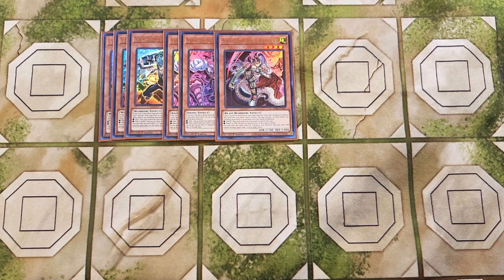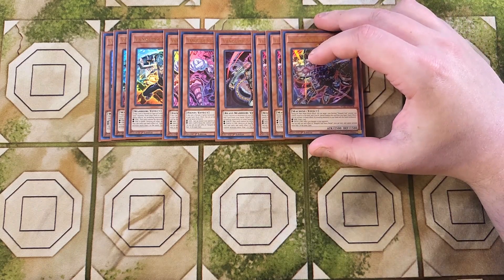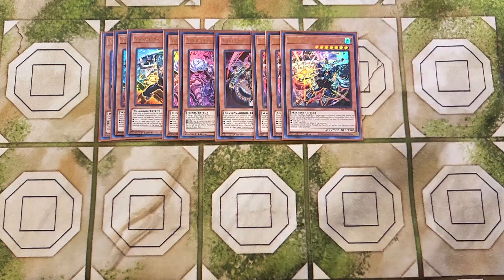We then play three copies of Heavy Borger. Borger is really good as a three-of. During the main phase as a quick effect, you can target one non-machine Vanquish Soul monster you control and return it back to your hand, then special summon this card from your hand. So if your opponent targets one of your Vanquish Soul monsters, you can chain this card, bounce your monster back to hand, and put Borger on the field. Revealing dark lets you draw a card, and revealing earth and fire inflicts 1,500 points of burn damage to your opponent.